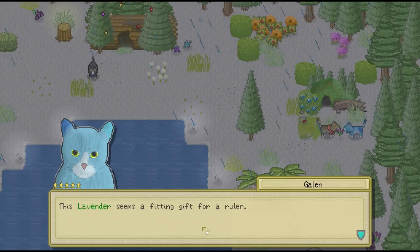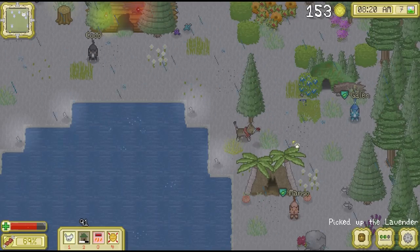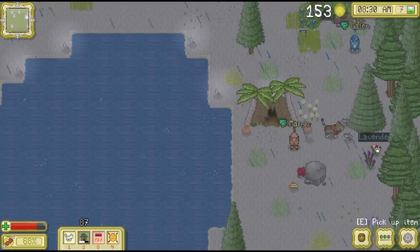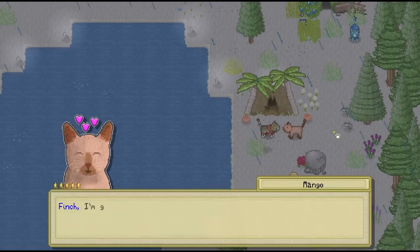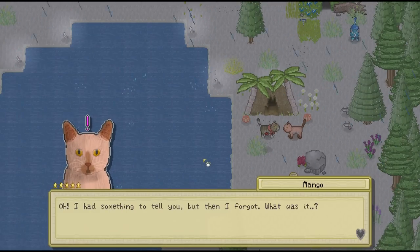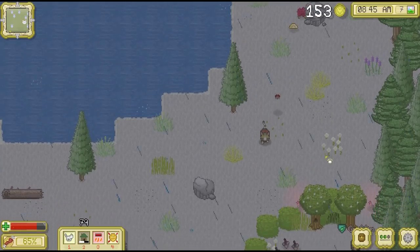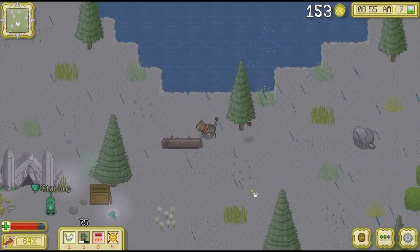This lavender seems a fitting gift for a ruler — please accept it. Thank you very much. I wonder if this is one that Mango grew? I could see her offering up some of her lavenders to Galen so we could inspect them, make sure that she's growing them right, of course. Oh, I had something to tell you, but then I forgot. What was it? Oh no, Mango. Maybe it was something about our garden? We did ask her for tips too. Well, hopefully she'll remember in the future.